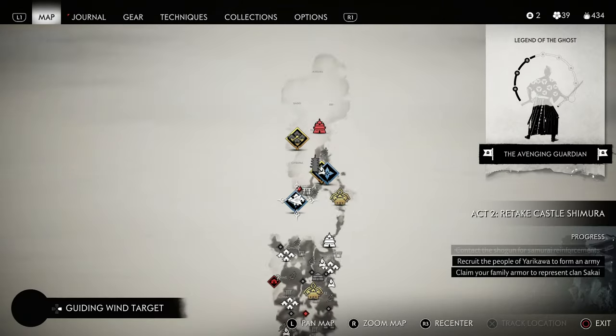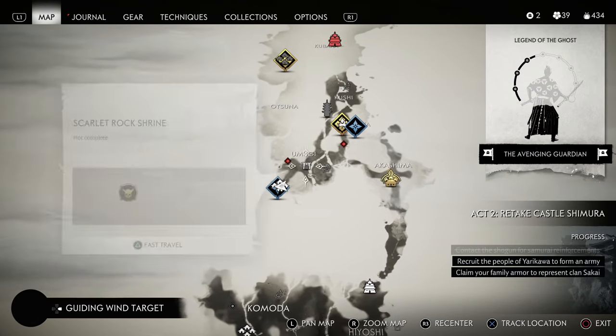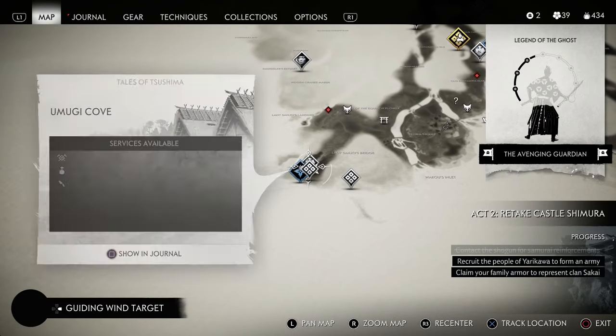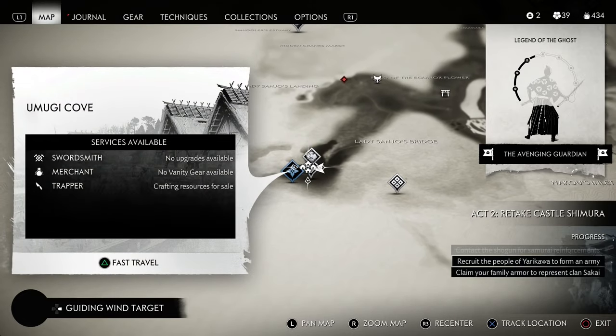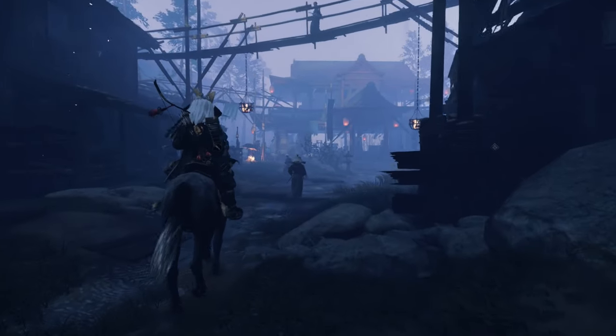This is going to be the area that you're going to have to go to to find the Storyteller to give you the quest. A couple of things you have to do before you get here — you need to be in Act 2 and have completed the very first part of Act 2 to be able to access this zone.